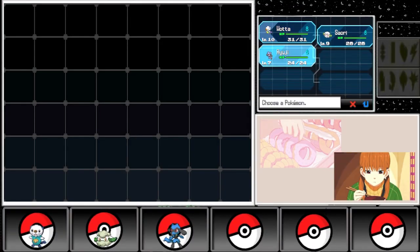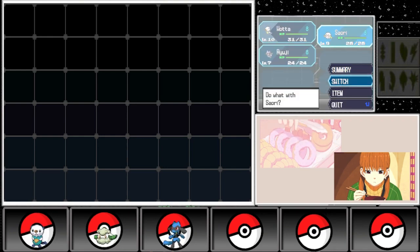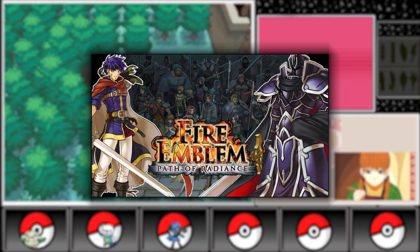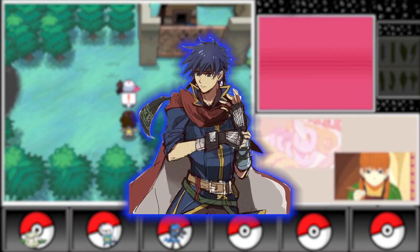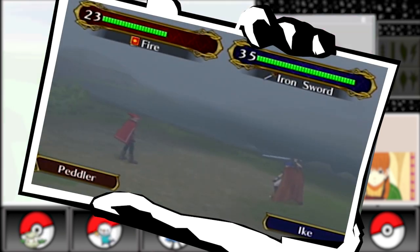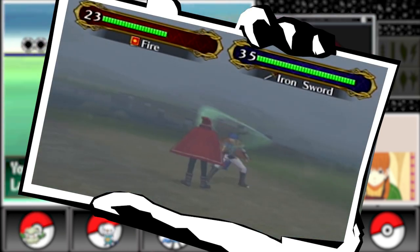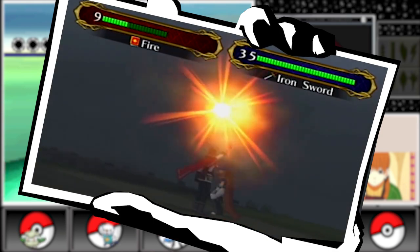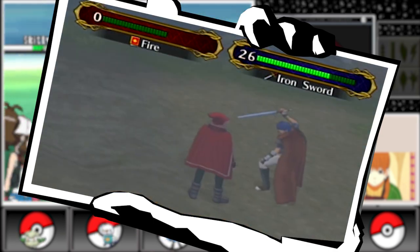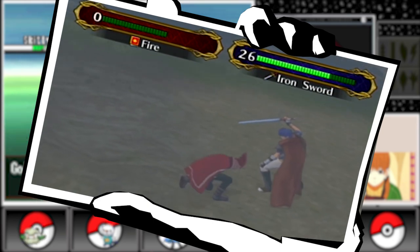In 2005, the series leapt to the Nintendo GameCube with Fire Emblem: Path of Radiance. This game introduced the world to Ike, another iconic protagonist, and featured 3D graphics and full motion cutscenes, elevating the series' presentation to new heights. Path of Radiance also introduced the Laguz races, shape-shifting characters that added new strategic possibilities to the game.